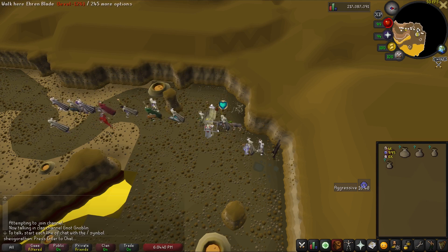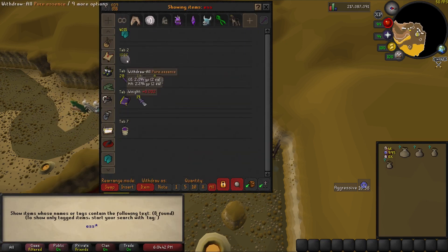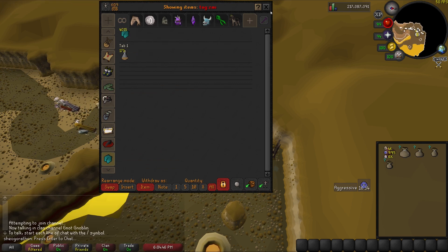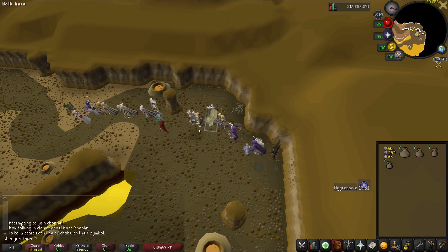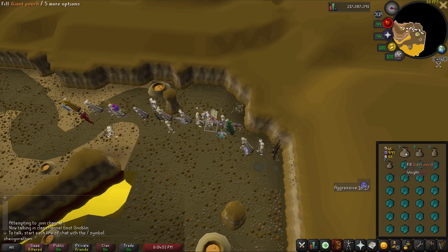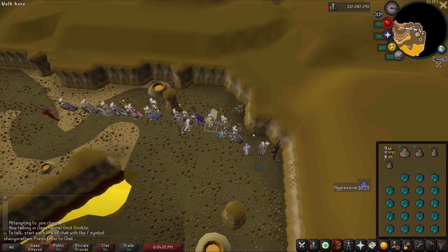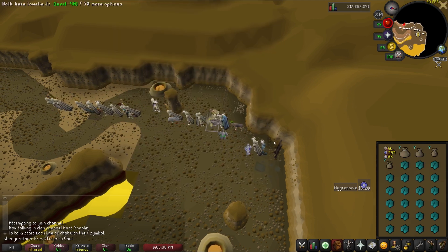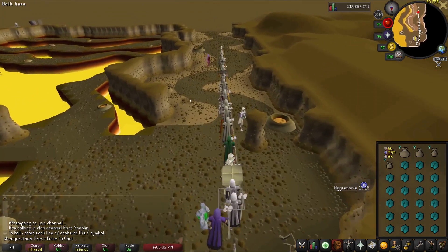Pull out essence and fill your pouches. A stamina potion will last about 2 runs — pull it out the second time you pull out essence if you have a giant pouch, or the first time if you don't, to make them last as long as possible. You will use the bank 3 times a run if you use a giant pouch, or 2 times without. Make sure you remove placeholders on your pouches and rune pouch, and fill your bank with bank fillers, as this allows you to quickly bank all of the runes you will be crafting.